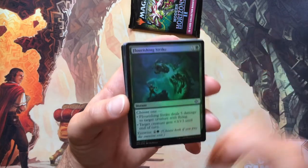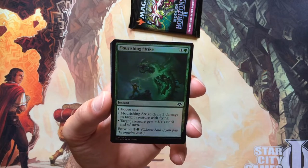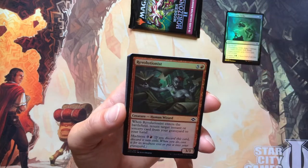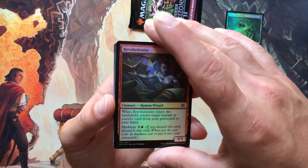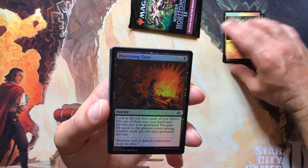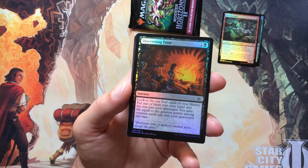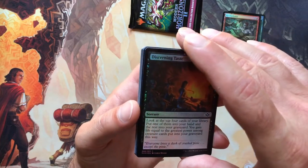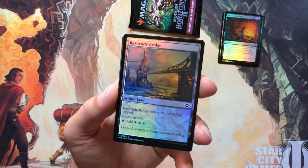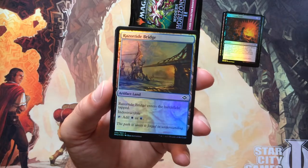Alright, so to start, of course, we've got maybe a few commons. It's really different per pack, but we've got Flourishing Strike, Revolutionist, and Discerning Taste — all foils. We've got Razortide Bridge. These lands are great. I look forward to having a playset of these in foil for each one.